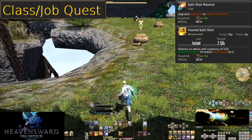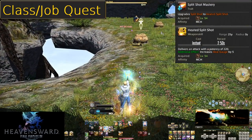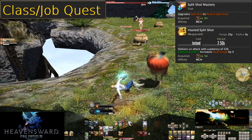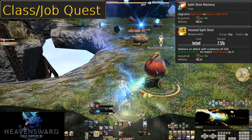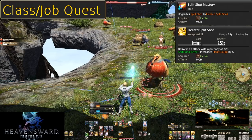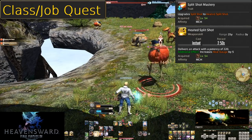Level 54, Split Shot Mastery and Heated Split Shot. The trait is just there to denote the upgrade to Split Shot. This is a small 40 potency boost to Split Shot. It also lets you do a cool flip. Otherwise there are no other changes with this.